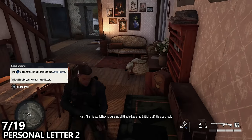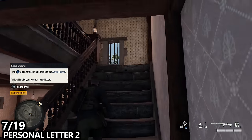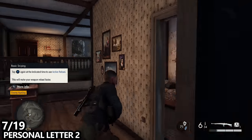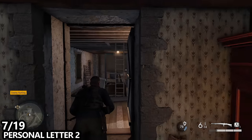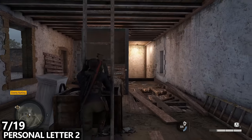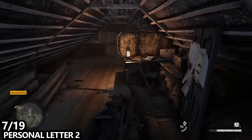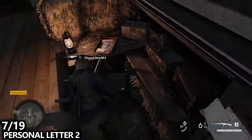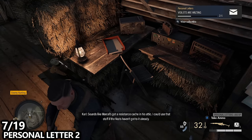Pretty much in this same building, we can also find personal letter number two. Head up the stairs and go to the middle of the building, where you should find a ladder that goes into the attic. Take the ladder to go up there — it's a decent place to take out some enemies, but more importantly for this video you can find a collectible, so grab it before moving on.